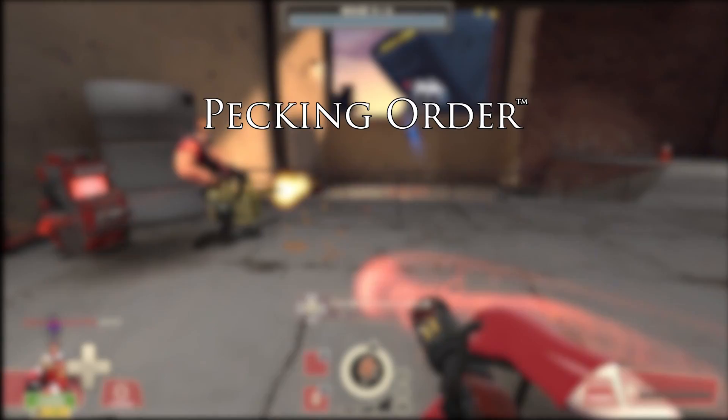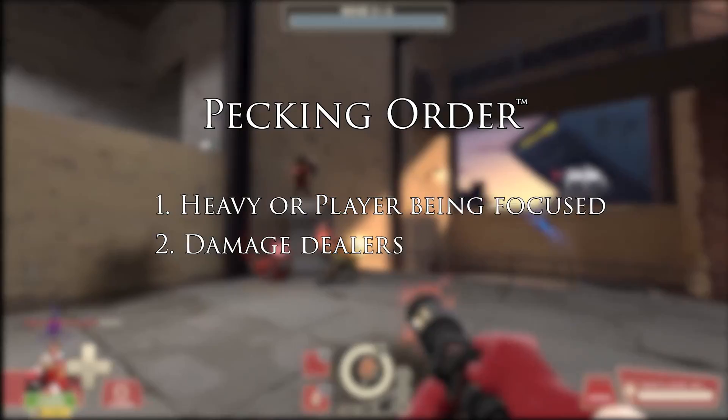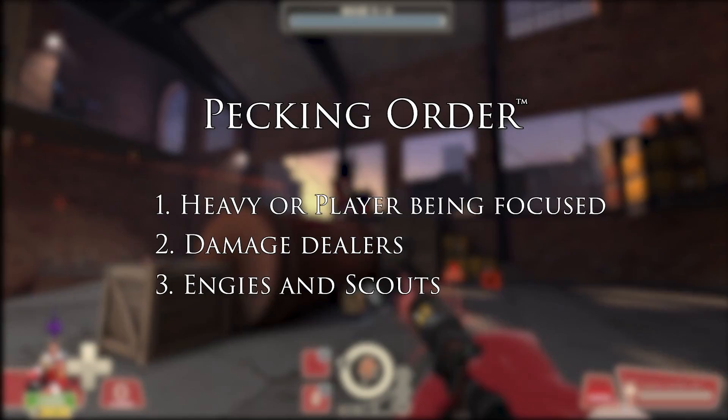The packing order boils down to who do I heal in the current situation. My most important target is the team's tank — the heavy, or the person being attacked by most robots. Right after that, I'll heal any damage dealers. And in last place, I will heal Engies and Scout, because those two can usually self-heal. Depending on the situation, I might ignore this order, but I usually stick to it.